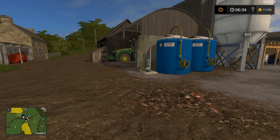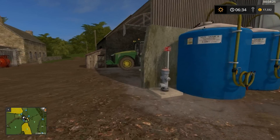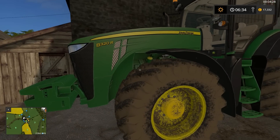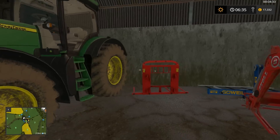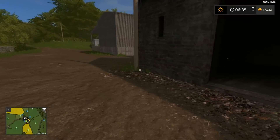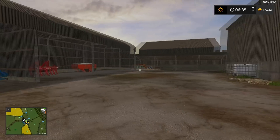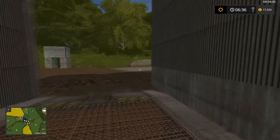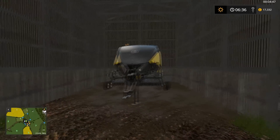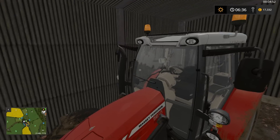I'll give you a quick tour of what equipment we have. I've swapped out all the equipment that comes with the map and put in our own. I've swapped a lot of the tractors for one big one basically — the John Deere 8320R. It's quite a large tractor but it should serve us well. We've got a front loader, a cultivator, a plough, and a fertiliser spreader. These are all available from the in-game mod menu. Over here we have a square baler.